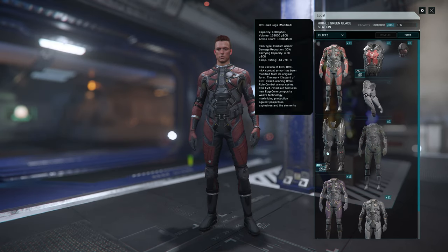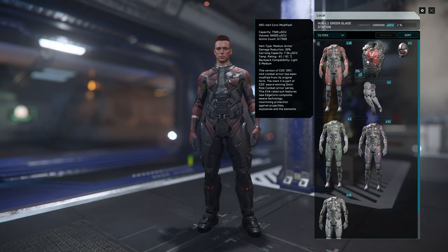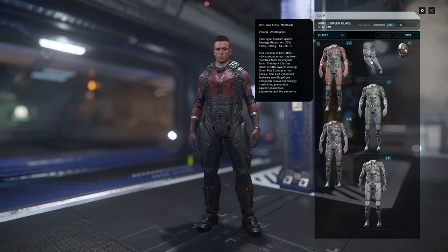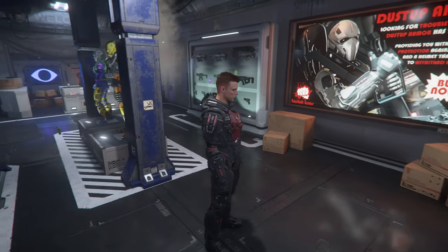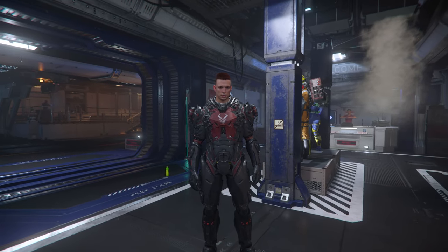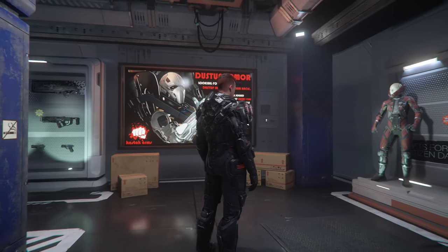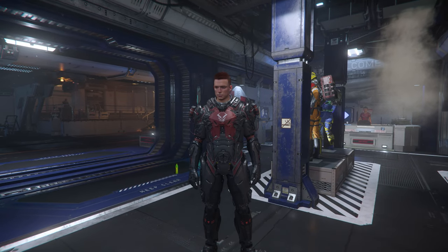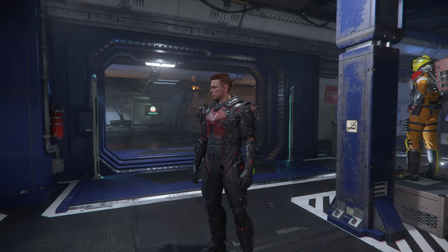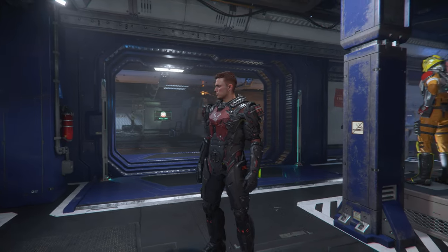Now we equip the red undersuit, then the medium armor and arms. This is looking so much better. Look at this — black and red all over the armor. Everywhere you can see the undersuit it is red, and I really like it. Look at this — damn!